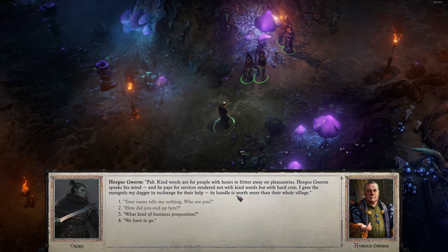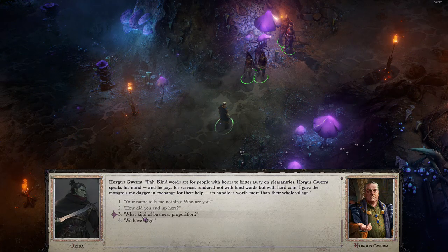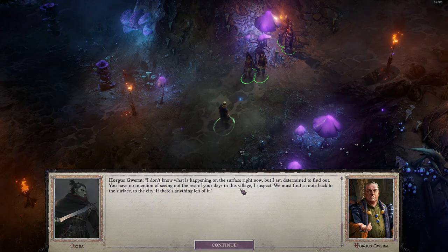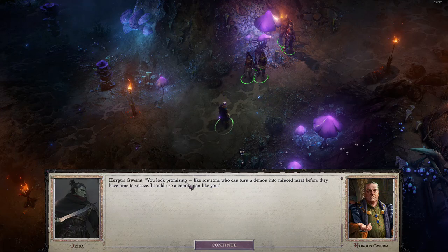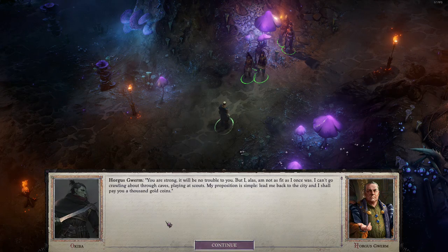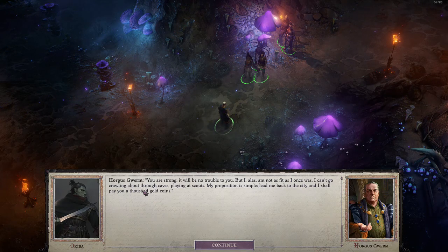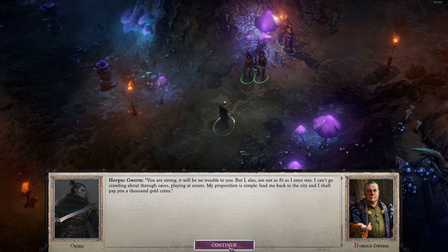I want that dagger — where's the dagger? 'What kind of business proposition?' 'I don't know what is happening on the surface right now, but I'm determined to find out. You have no intention of seeing out the rest of your days in this village, I suspect. You must find a route back to the surface, to the city, if there's anything left of it. You look promising — like someone who can turn a demon into minced meat before they have time to sneeze. My proposition is simple: lead me back to the city, and I shall pay you a thousand gold coins.' Two thousand! I have plus nine diplomacy. Suggest we help this man — it's good to have friends among Kenabres' elite.